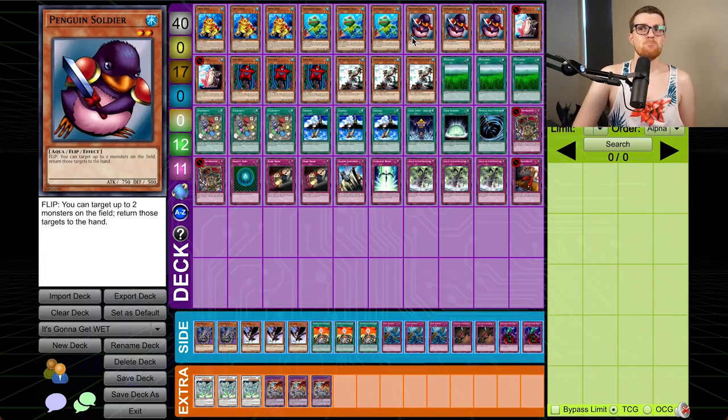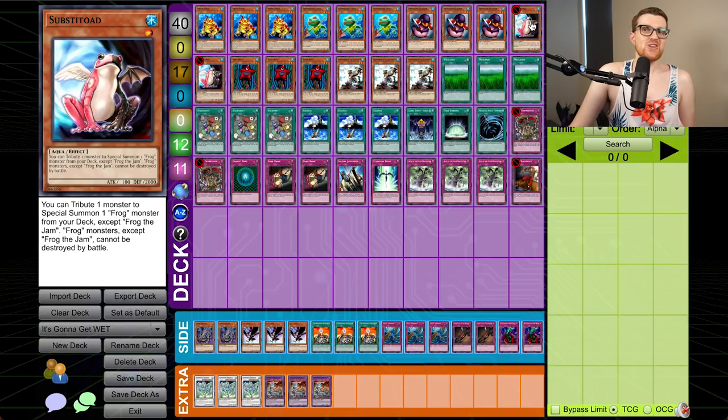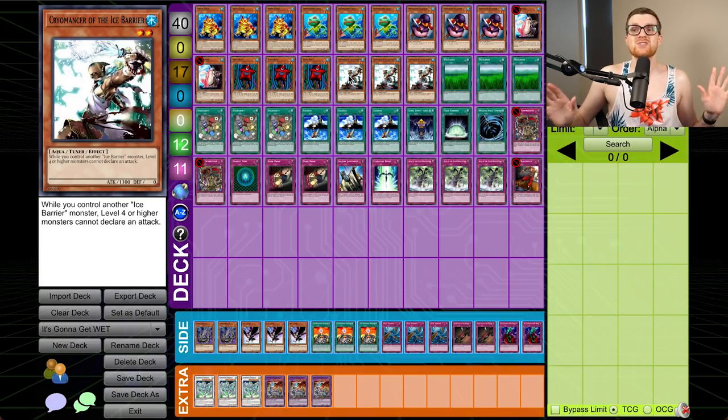We also have three Penguin Soldier — probably the best level two Aqua monster there is, maybe third place behind Swap Frog and Substitoter. Being able to flip and bounce two monsters on the opponent's field — this card has always been scary for older Yu-Gi-Oh! players. Two Substitoter, of course. This card doesn't really get a lot of mileage in this deck, but I guess you can mill all of your frogs and hopefully salvage them back for better draws, or tutor for Submarine Frog, which has the highest attack stat of the frogs. Three Starboy — a Metal Raiders classic that boosts all water monsters on the field by 500. And then three Cryomancer of the Ice Barrier, which might be the largest level two water Aqua at this time, with an ability sort of like Gravity Bind — though I don't think we're ever going to have two of these on the field.